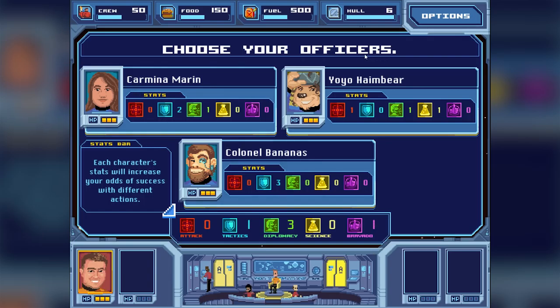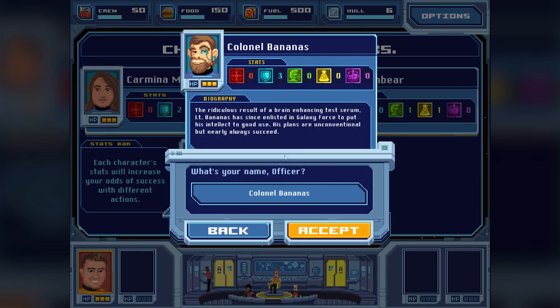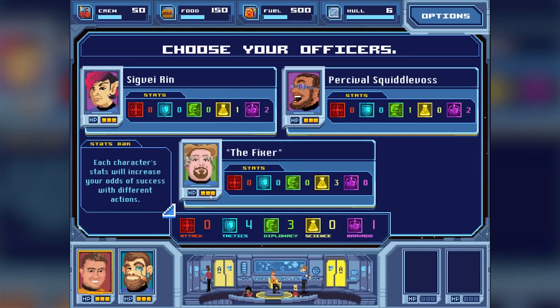Now we get to choose our officer, and I don't think this is even a choice - I see Colonel Bananas. He has three tactics, you get like three points. I would probably prefer someone with more balanced stats, but I'm going to go with Colonel Bananas just because he looks like a monkey and has an awesome name. "The ridiculous result of a brain-enhancing test serum, Lieutenant Bananas has since enlisted in the Galaxy Force to put his intellect to good use. His plans are unconventional, but nearly always succeed."